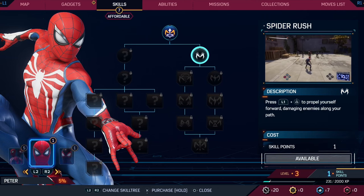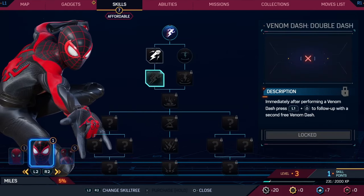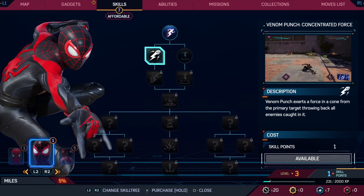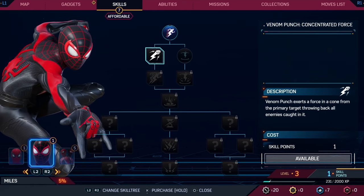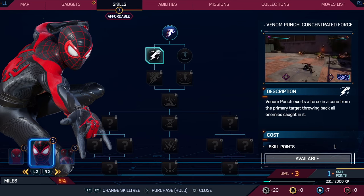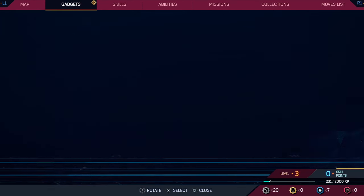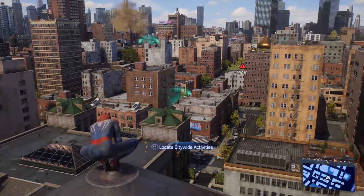I do have one skill point to use. What does Peter have? Spider Rush - he can propel himself forward kind of like a Venom Dash. Venom Punch concentrated force expands into a cone - that's really powerful. And of course the Spider skill tree: webbed up, electrified, or Venom stunned enemies can be thrown. I want to upgrade that cone punch - it's going to be incredibly powerful.